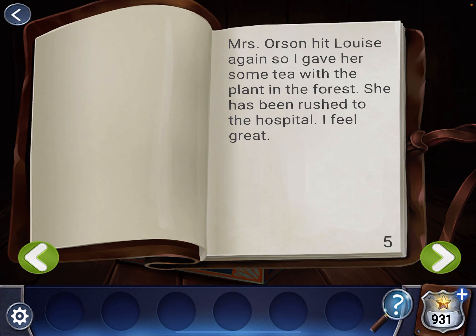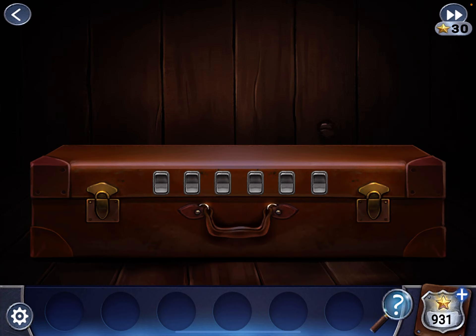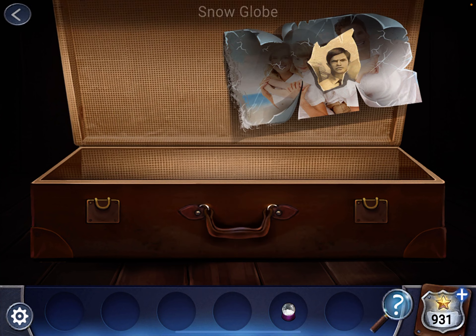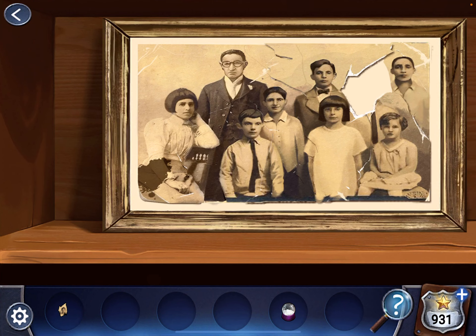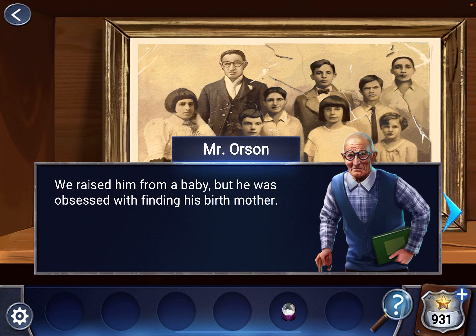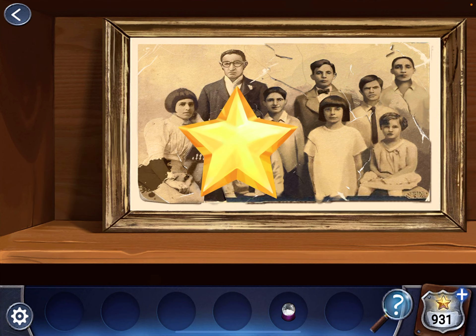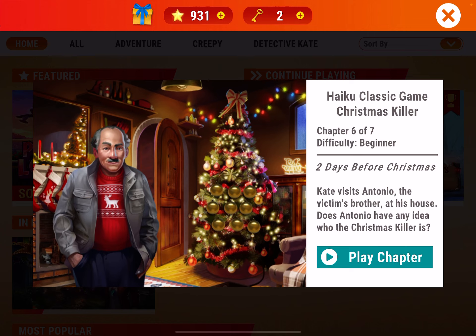Let's go to this suitcase and do up, down, down, up, down, up. Grab the snow globe and the photo scrap. Let's go back, place the last one, and that's the end of Chapter 5. I'll be back with Chapter 6 in the next video. If you enjoyed this, please subscribe to my channel. Thanks, bye-bye.